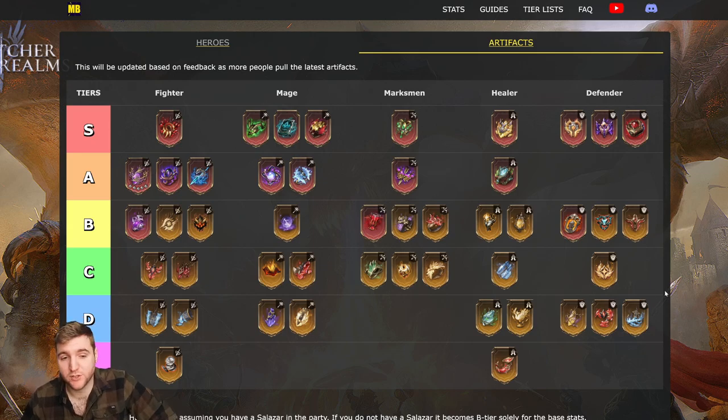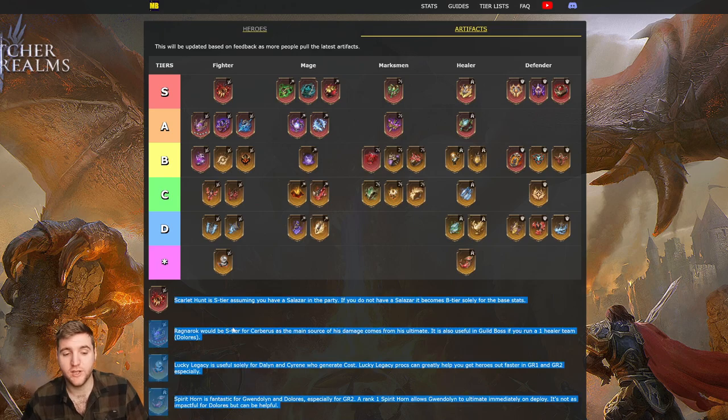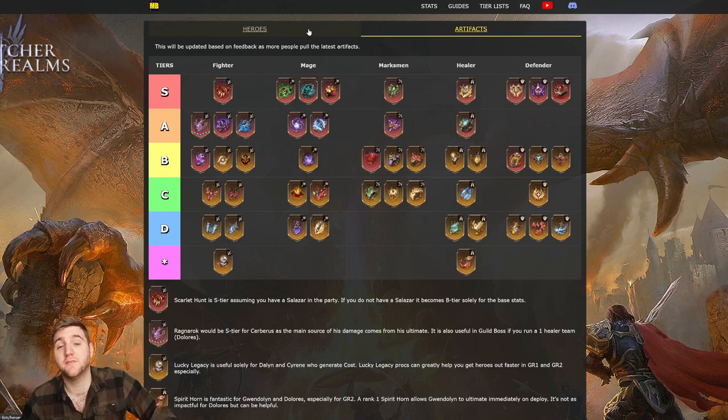That covers the tier list pretty much — it's quite long so I appreciate you making it all the way through. On the website there are stipulations at the bottom for the unique artifacts. I can easily adjust the tier lists in real time — there's a heroes tab with a currently updated hero tier list, and I'll be working on a video for that soon. If you want a first look, check out mybucket.com.